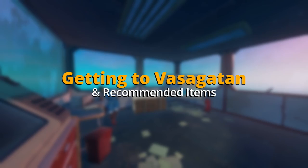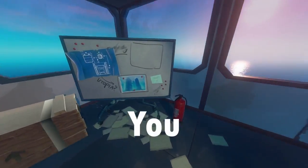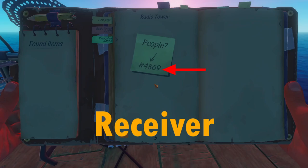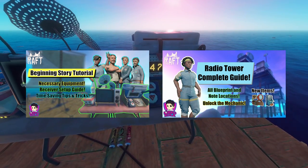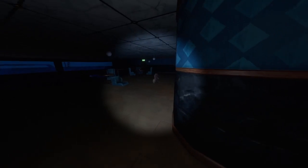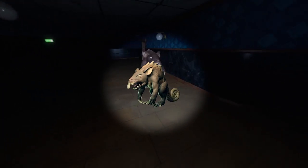Getting to the island and recommended items. To get to the island, you need to use the coordinates that you receive from the radio tower and plug them into your receiver. See my previous videos if you haven't gotten this far yet. Visagitan is a crashed yacht with dark hallways and one of the very first enemies, called lurkers.